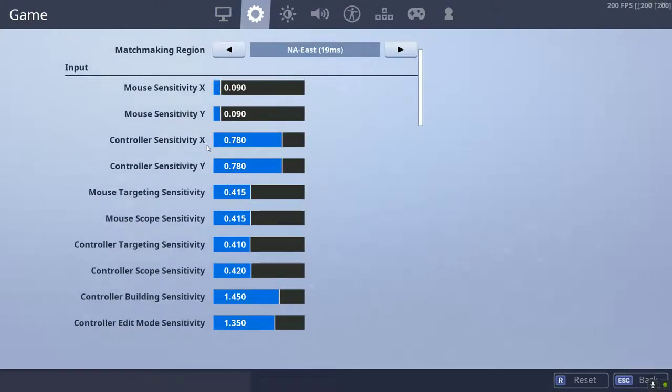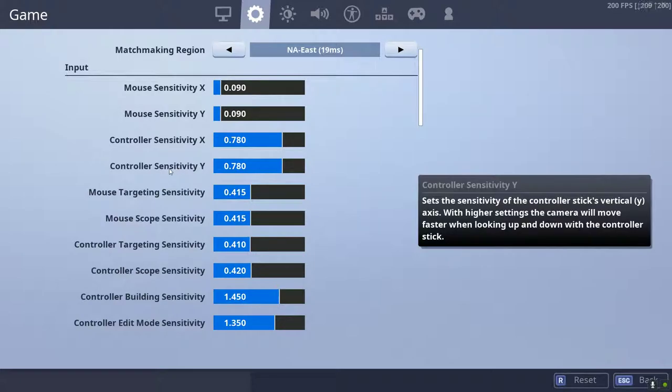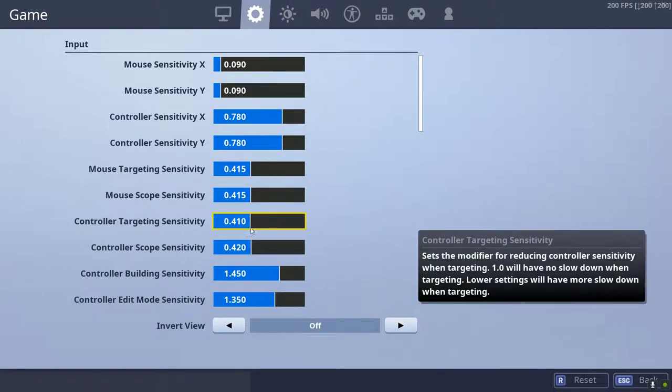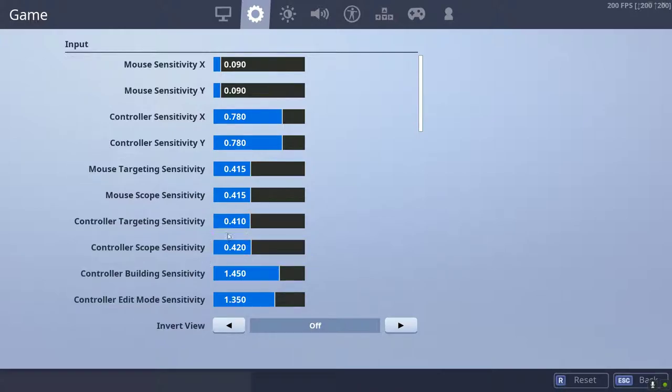Controller setting, X and Y: 780. I feel like it's the best — it's fast, but not too fast for you to not handle it. Controller targeting: 410. Scope: 420. This could be lower. A higher sense is not the best when it comes to your sensitivity when you're aiming in. But I just like to be able to move fast when I need to.